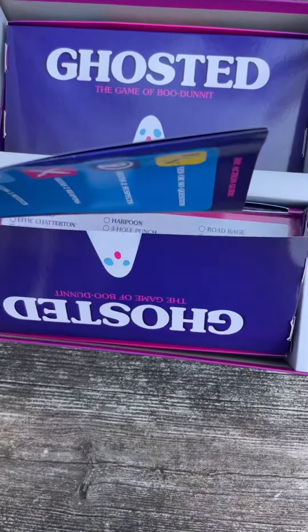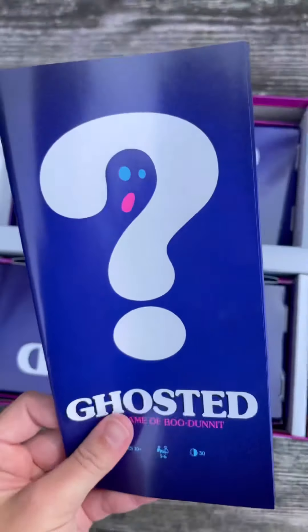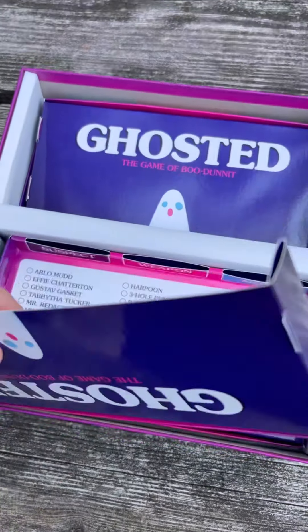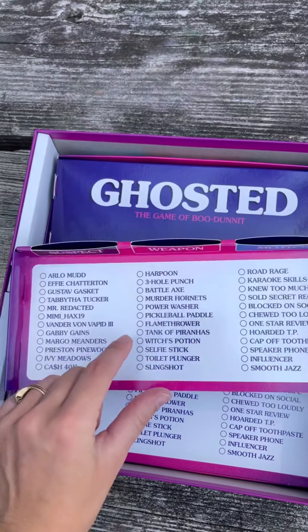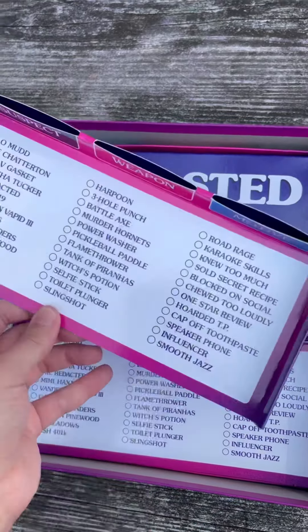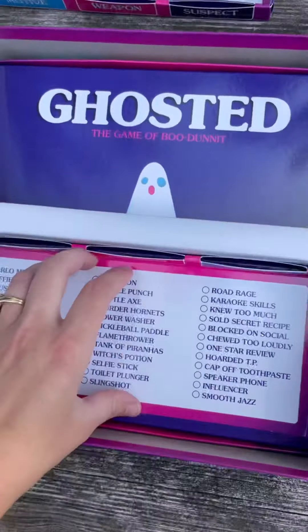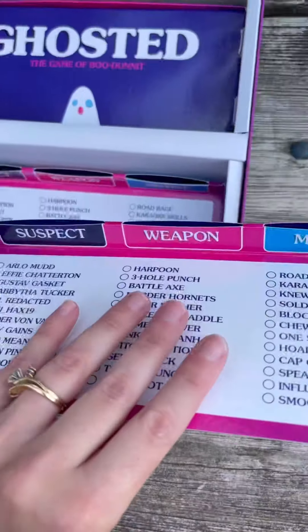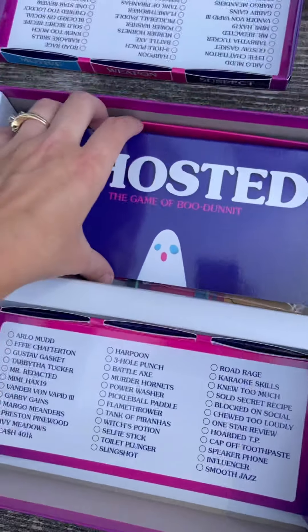Here is everything that's inside. We have the instructions — I've already pre-read these, very easy to understand. There is no game board. You have these little pieces where you're going to get your suspect list, your weapon list, and your motive. So everybody's going to get one of these. Tegan is 8, she is going to be playing with Dad and having a little assistance. Dawson and I are going to be playing independently, so good luck to me.